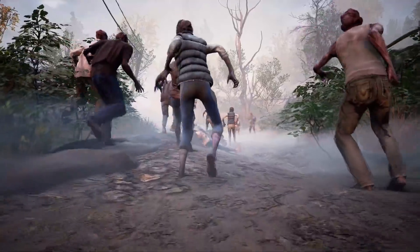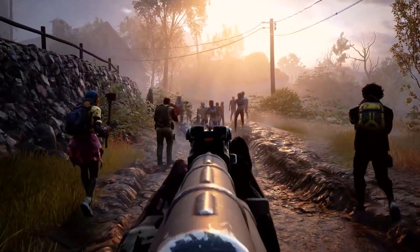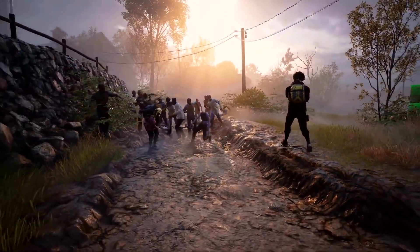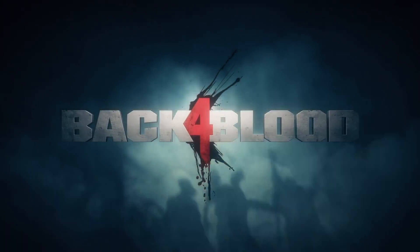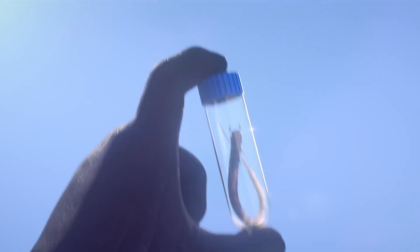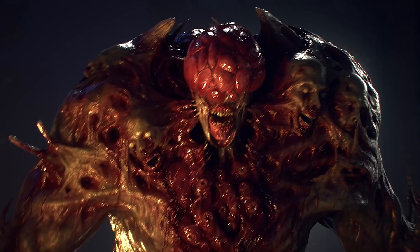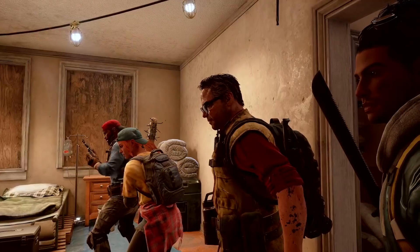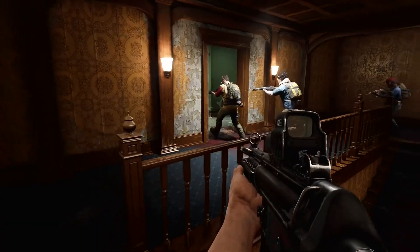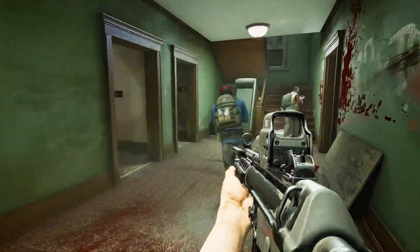Welcome to the world of Back 4 Blood, a thrilling cooperative first-person shooter from Turtle Rock Studios, creators of the critically acclaimed Left 4 Dead franchise. You are at the center of a war against the Ridden. These once-human hosts of deadly parasites have turned into terrifying creatures, bent on devouring what remains of civilization. With humanity's extinction on the line, it's up to you and your friends to take the fight to the enemy, eradicate the Ridden, and reclaim the world.